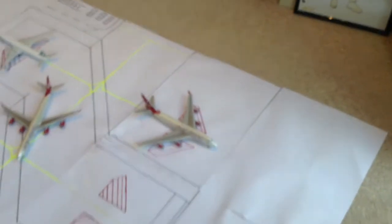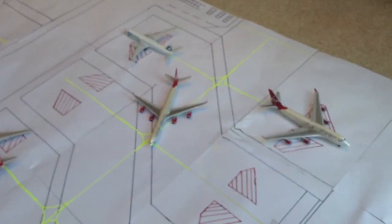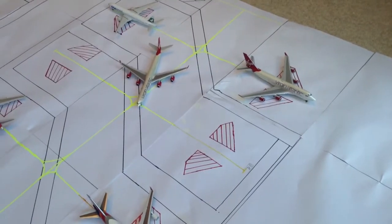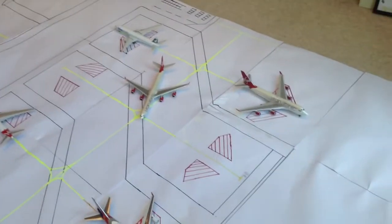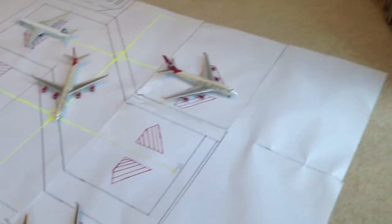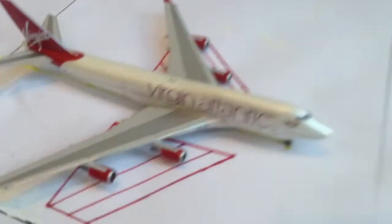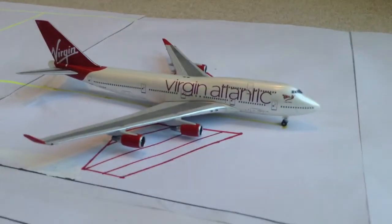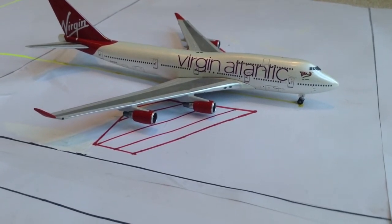Over here, along all the way here, is Terminal 2, which is very new for Star Alliance. Singapore Airlines had a stake in Virgin Atlantic, but currently Delta bought that. I'm pretending that Singapore still has the stake in them, so I can save space by moving Virgin into the Star Alliance, when usually they would be in Terminal 3. I've got a Virgin Atlantic Ruby Tuesday Boeing 747-400 — very nice model.